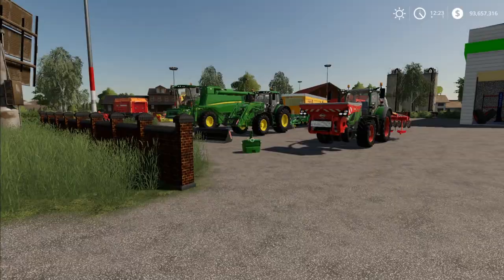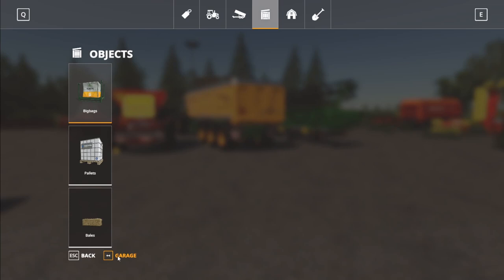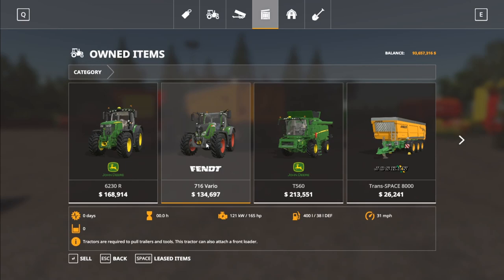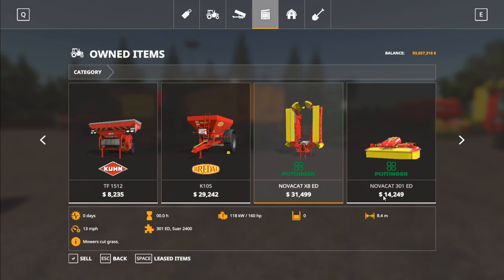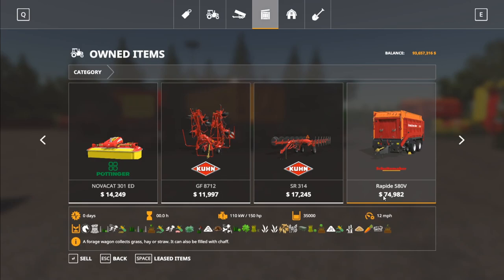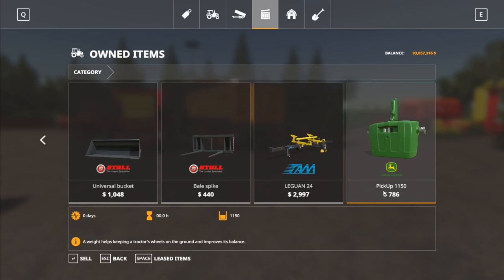Here is all your starting equipment put right down here. If I go into the store and into the garage: you have a John Deere 6230R, a Fendt 716 Vario, a John Deere T560, a Jaskin trailer, a grain header for your John Deere, a subsoiler, a seeder, a fertilizer and lime spreader, two mowers, a tedder, a small windrower, a small loading wagon, a front loader attachment, a bucket, a bale spike, a header trailer, and a John Deere weight.